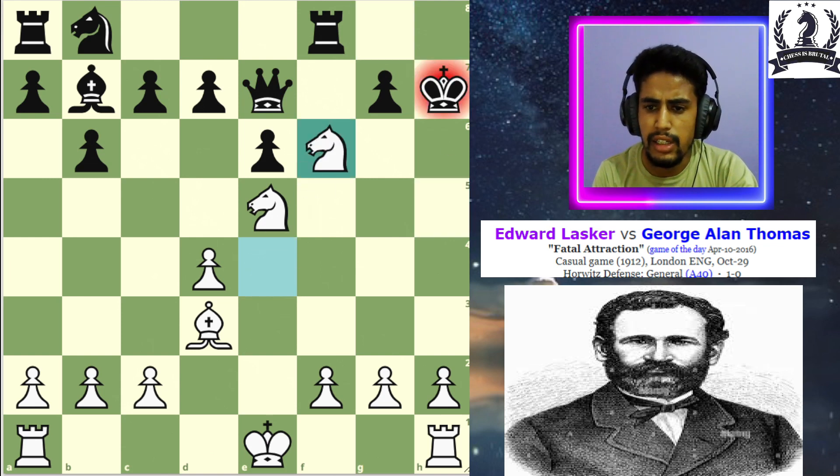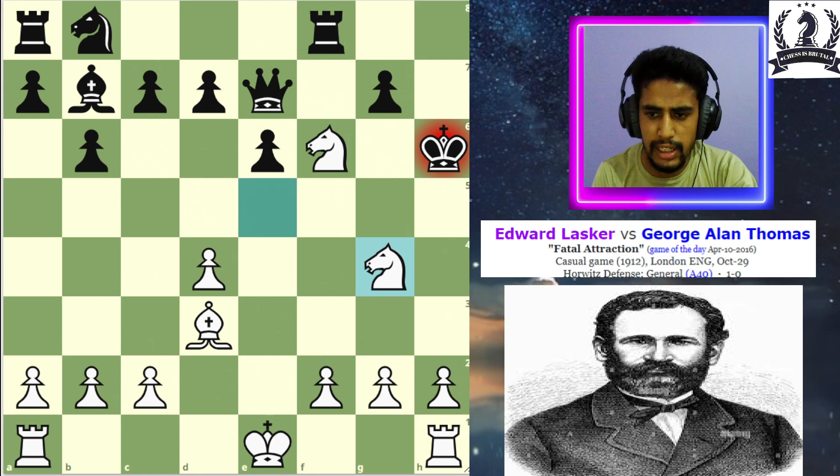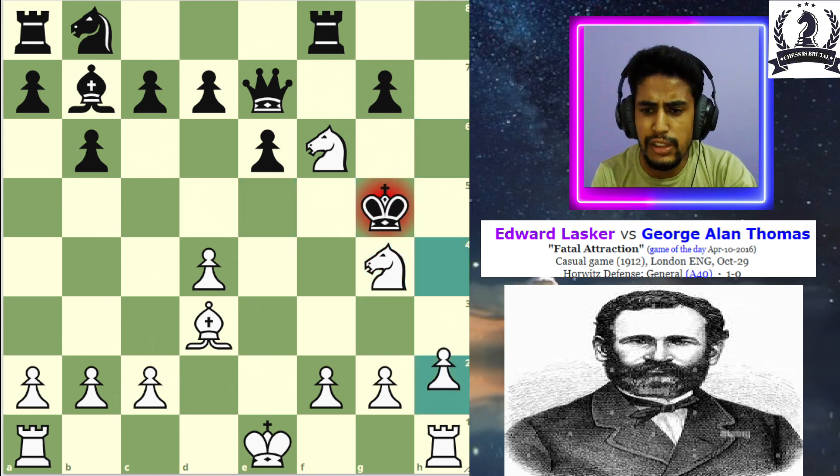Lasker plays knight to f6 double check. Now if the king goes back, this is mate in one, so his opponent goes to king to h6. Now knight to g4 check came, and after king to g5, h4 check came, and now king to f4.